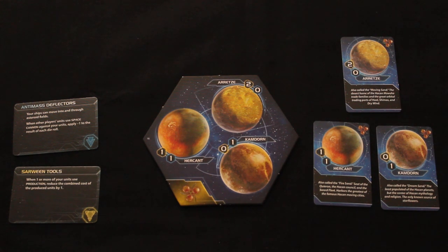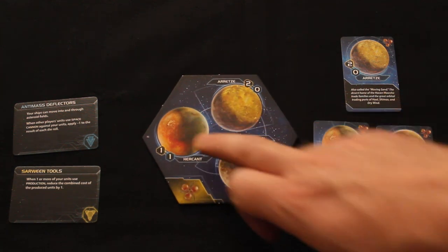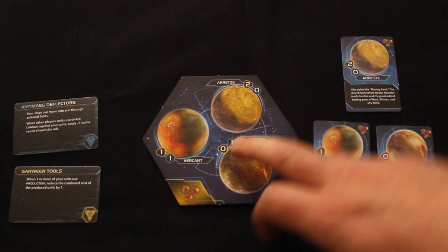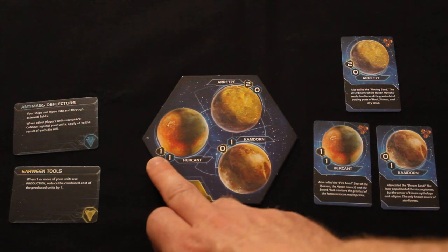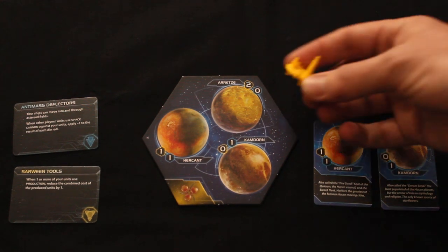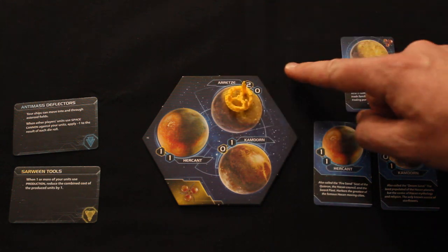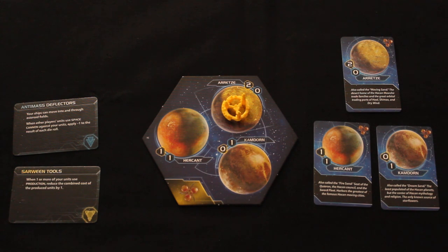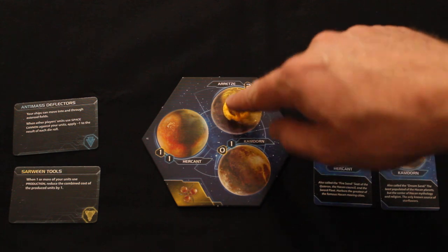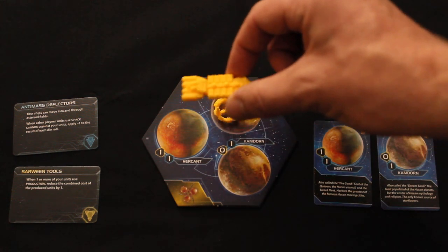This is your starting system. It's unusual for the game in that it has three planets. One is a 2-0, one is a 1-1, and the other is a 0-1. The yellow figures are your production and resource values and the blue is your political influence. Even though you've got three planets, you don't really have a lot going on. Your space dock should definitely go onto the best planet at the start of the game for maximum production capacity. Even then, you're only going to be able to build four units maximum.